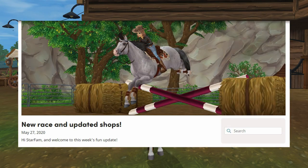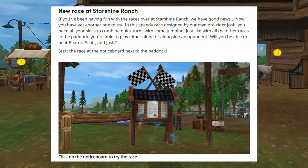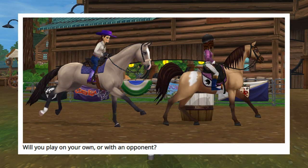This week in Star Stable we have a new race and updated shops. The new race is at Starshine Ranch. If you've been having fun with the races over there, good news — now you have yet another one to try. In this speedy race designed by pro rider Josh, you need all your skills to combine quick turns and some jumping. Just like with all the other races in the paddock, you can play either alone or alongside an opponent.